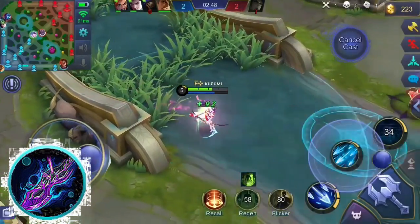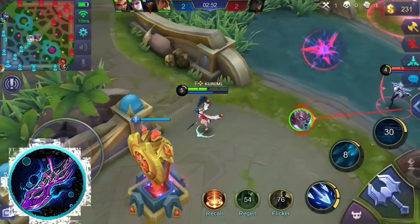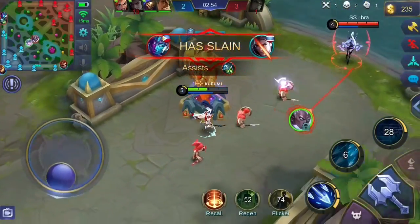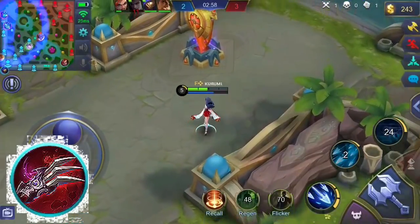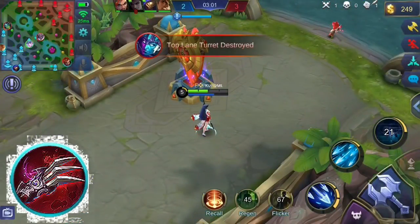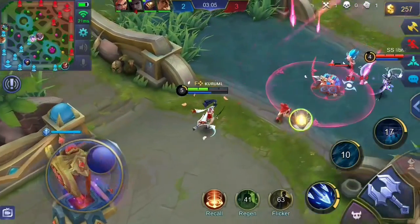Scarlet Phantom's unique passive grants you additional attack speed and critical chance after dealing a critical hit to an enemy. This buff lasts for a few seconds. You might also want to consider Haas's Claws. This item grants you life steal and additional physical attack. Its unique passive will grant you extra life steal when your HP reaches a certain point.